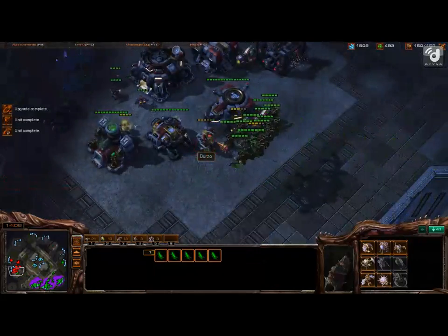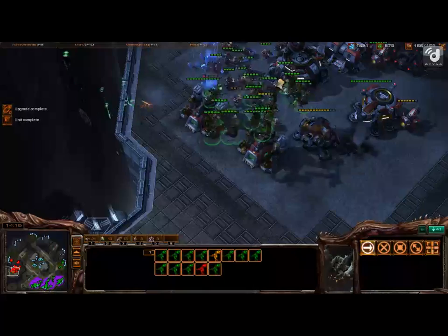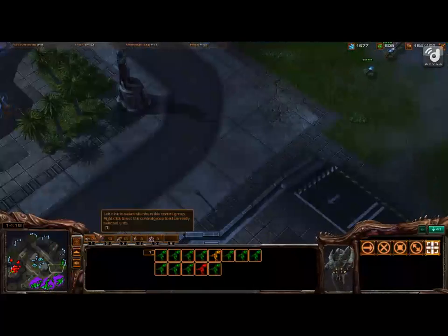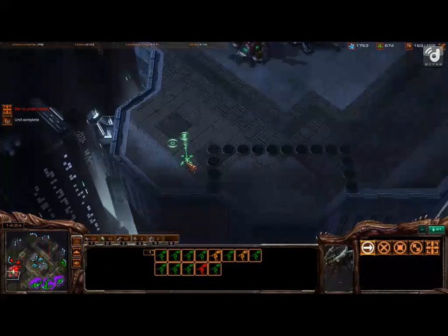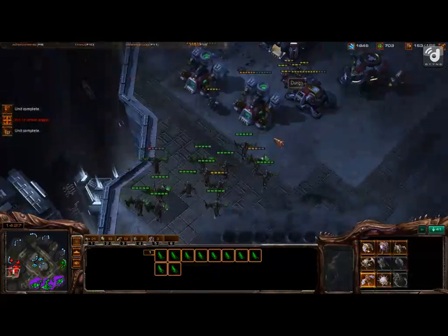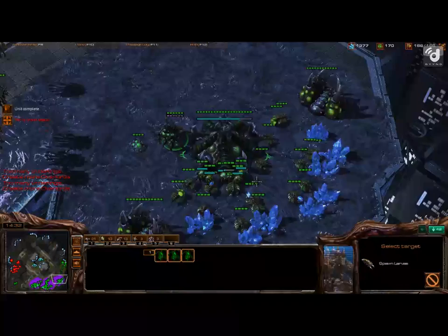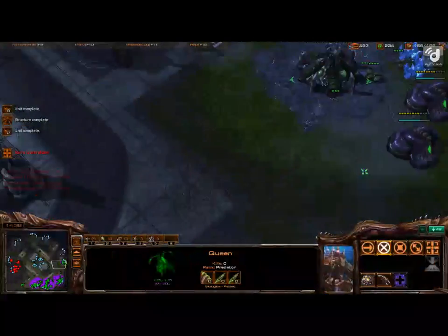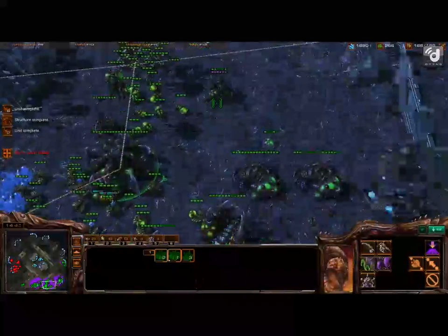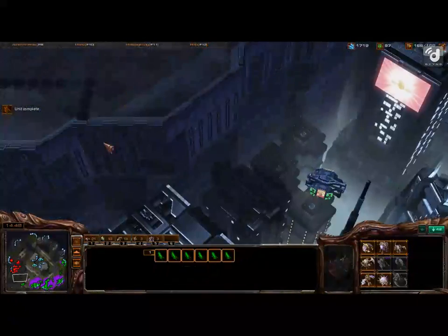Take both the Vespene Geysers at your fourth. Yeah, kill that turret. Perfect. Place one Zergling at his third, and one Zergling at his fourth, patrolling between the fourth and fifth. Send that Queen from your third to your fourth. Perfect. Overlords — melee armor upgrade. Yeah, perfect.